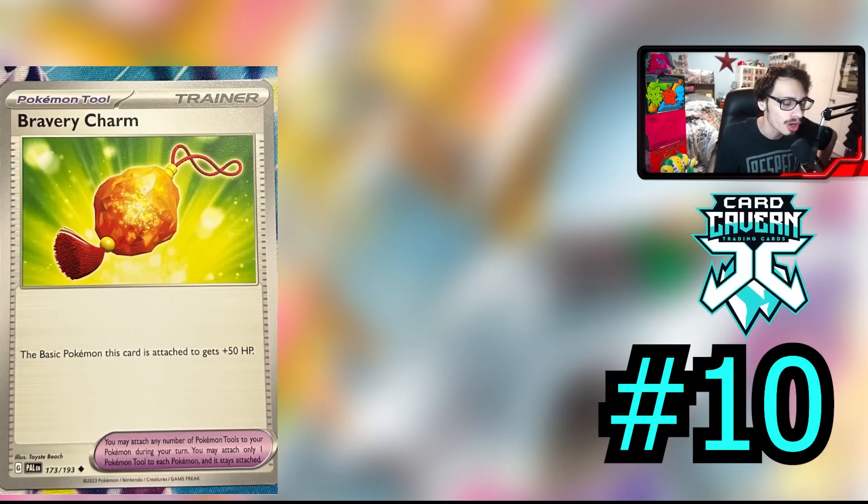There are some other really cool combos with this card — the big one is the Drifloon-Gardevoir combo, which maybe this card will see play with. But any time we get a big basic EX Pokémon that comes out and is good, Bravery Charm is going to be one of the best cards you can pair with it. This card will give Miraidon a little bit more power and also make Chien-Pao a little stronger too. Definitely keep your eye out on this card and try to pick up a couple of these if you can, because Bravery Charm is a pretty good card.